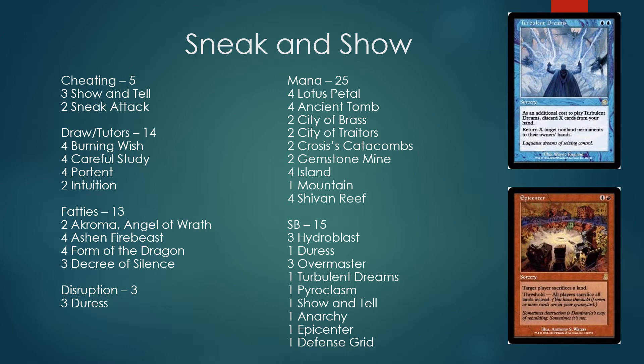Obviously without Griselbrand or Emrakul, Sneak Attack is much worse, but it's still somewhat useful as an additional cheating-in card, and we can build around that a bit more. Three main-deck Duress — I could certainly see playing four. Duress is very important against all the hate cards and random stuff people will put into play off your Show and Tell. The mana is trying to strike a balance between producing all three colors.